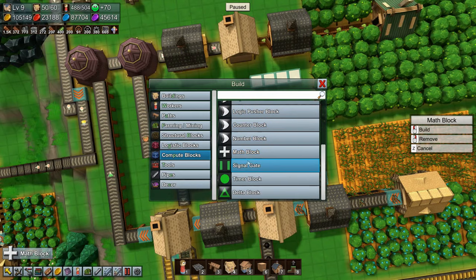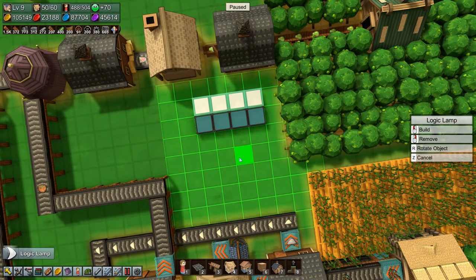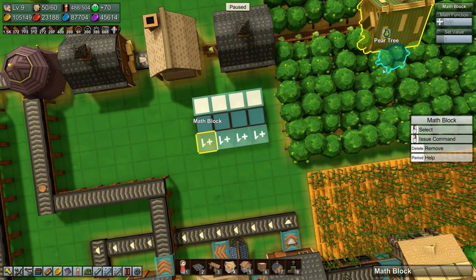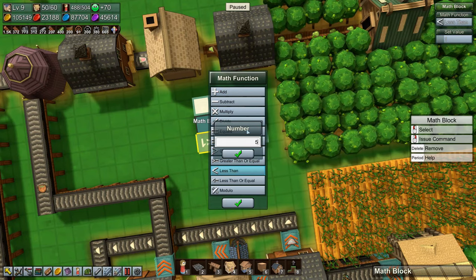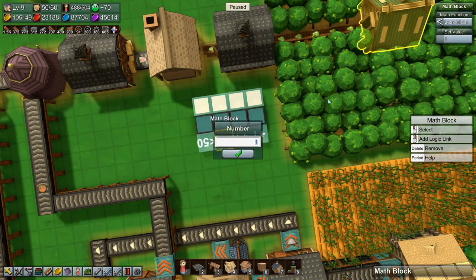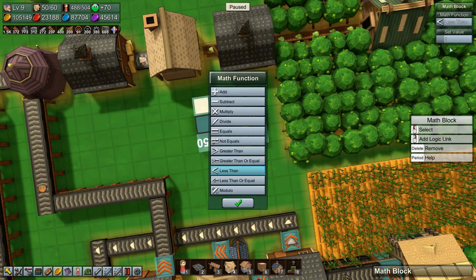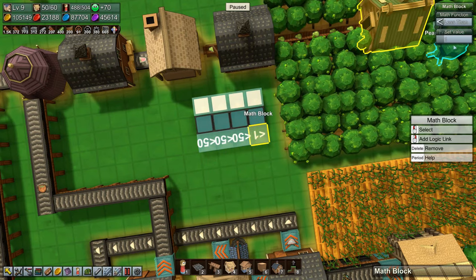Actually we don't need the math block there - that was my bad. We need a logic lamp - where are they - logic lamp there, and then we need the math block. You are going to be less than 50, and so are you - less than 50. Less than 50, and the last one less than 50.